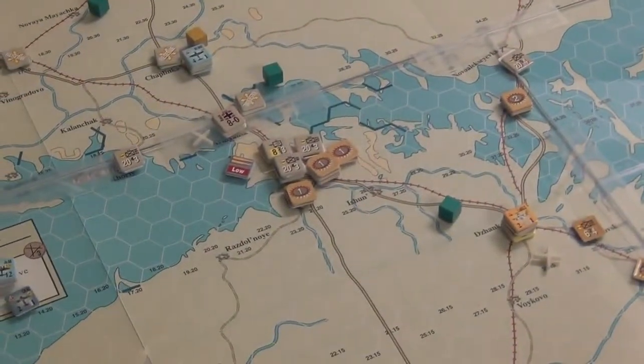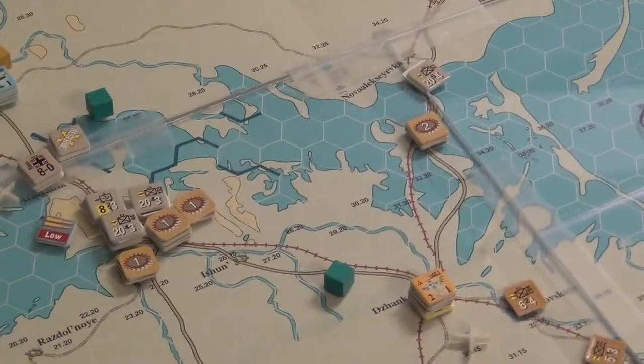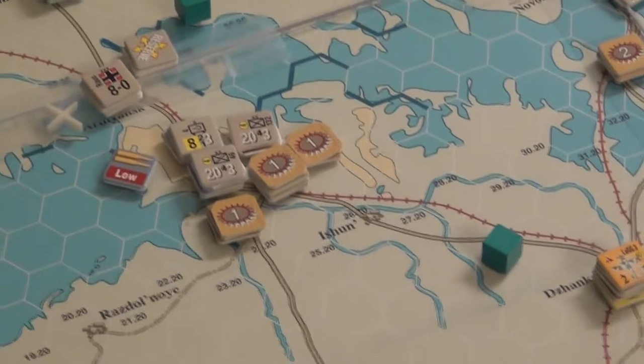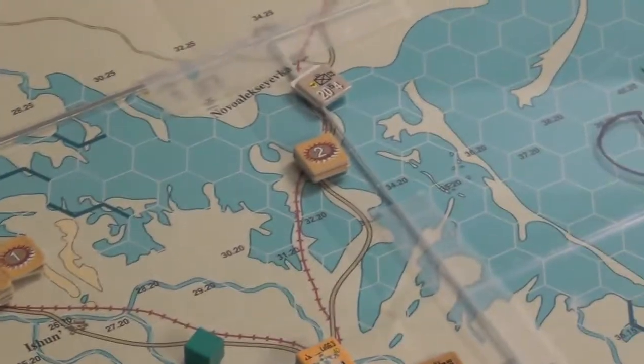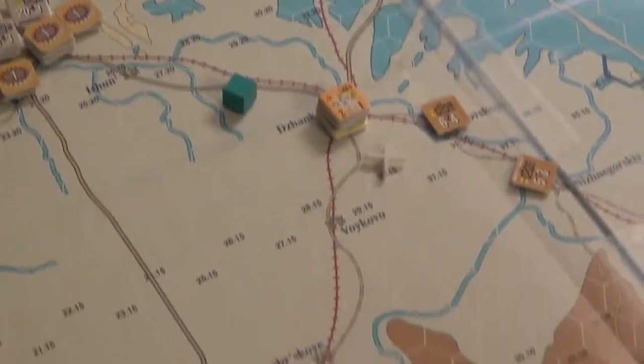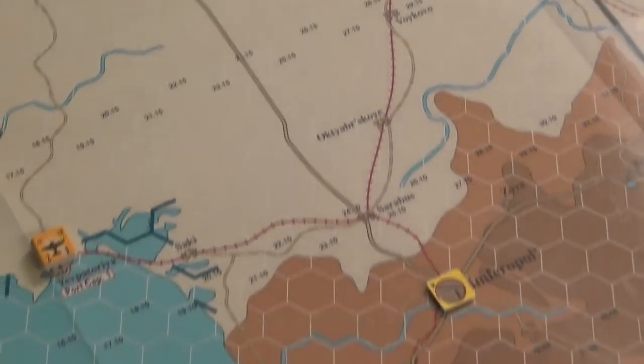Over here we still have the anime drawings - I still feel bad about that. I upgraded some hedgehogs; I can't upgrade any hedgehogs where there's enemy zone of control, so some guys are still at level one. But I did upgrade this one to level two since the axis wasn't adjacent to it - they're outside zone of control. I'm also transferring units into Crimea to bolster the lines, and that's going okay.